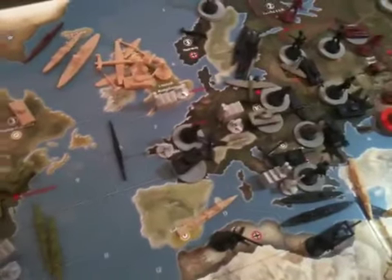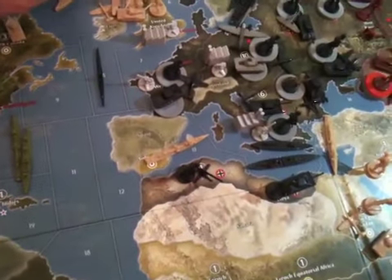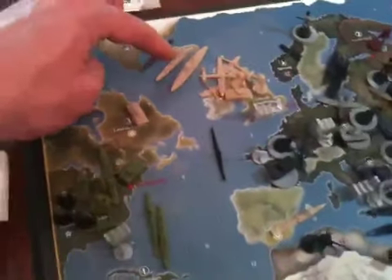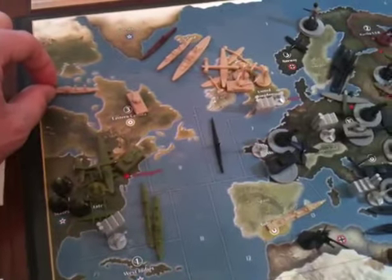Anyway, with this setup with Germany, since they still own Norway, what I would do is that attack I was talking about — fly this fighter in, the bomber from Germany, and this sub to try to take out this battleship and transport up here in C-Zone 2. If you don't want to do that, you don't have to. You could move this sub to C-Zone 1 and take out the lone transport if you wanted to.